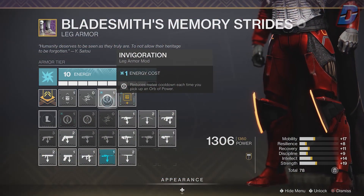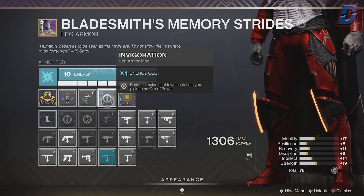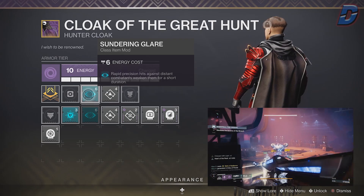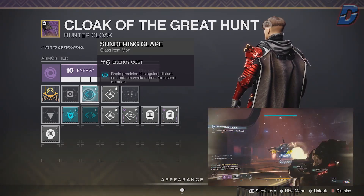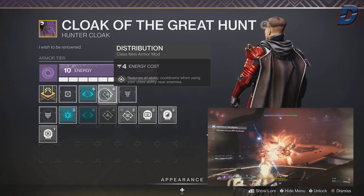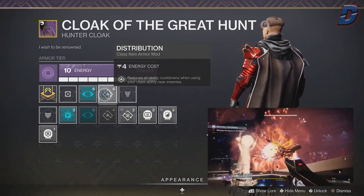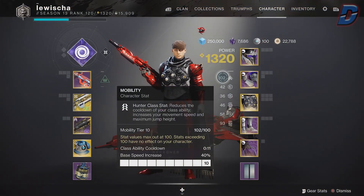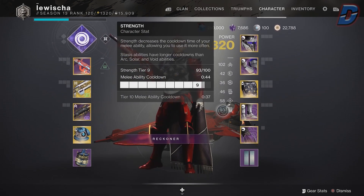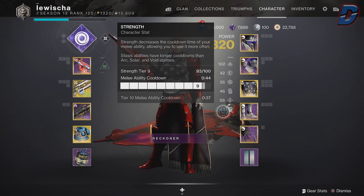For the class item, we have reduced melee cooldown each time you pick up an orb of power. Then sundering glare to debuff enemies at a distance by 20% on top of Divinity's 30% — and this can be triggered by Divinity as well. I also went with distribution to reduce all ability cooldowns when using your dodge near enemies. For stats, ideally get your mobility to max for a quicker dodge, and strength to max is good to have as well though not essential.